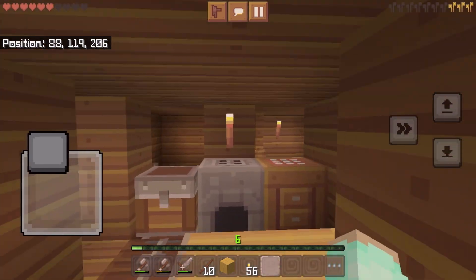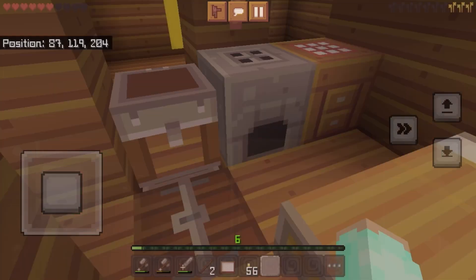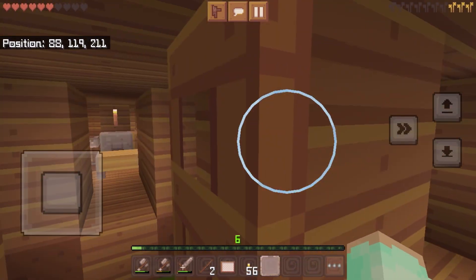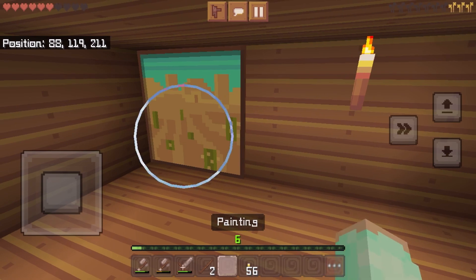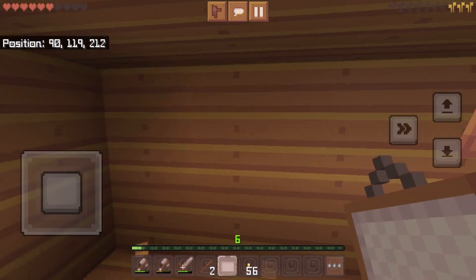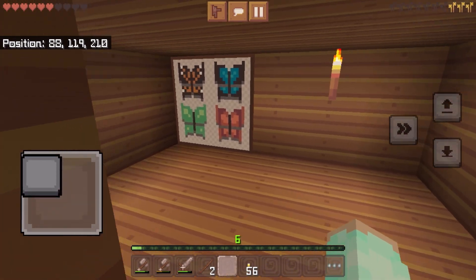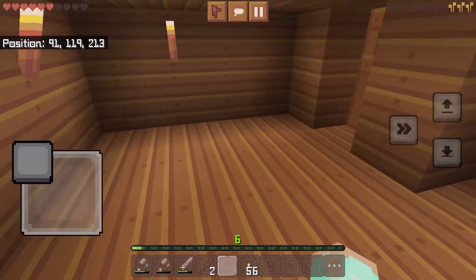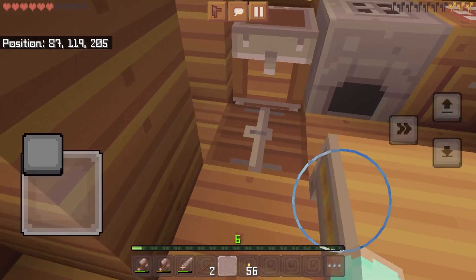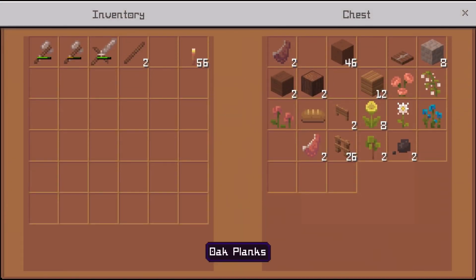Now what should I do with this spare yellow wool? I can make a painting — that would be a great decoration for the house. This room is looking a bit bland, it'll need a painting. That's perfect! Now what else should I do with this room? Maybe I can put a couch and make it the living room.